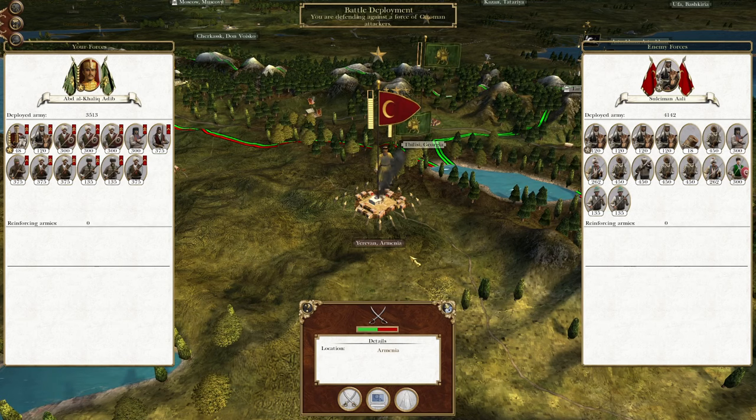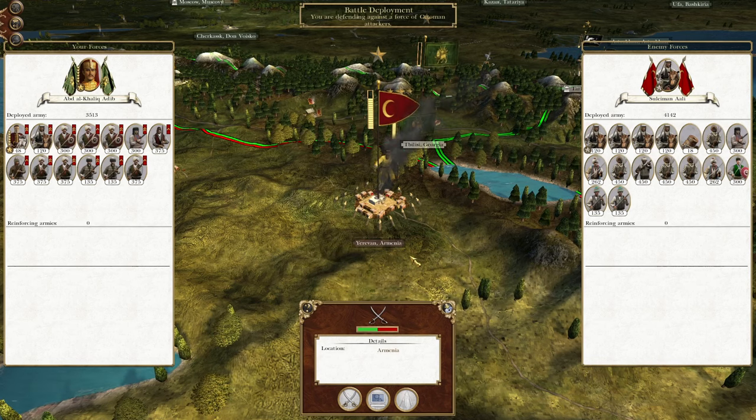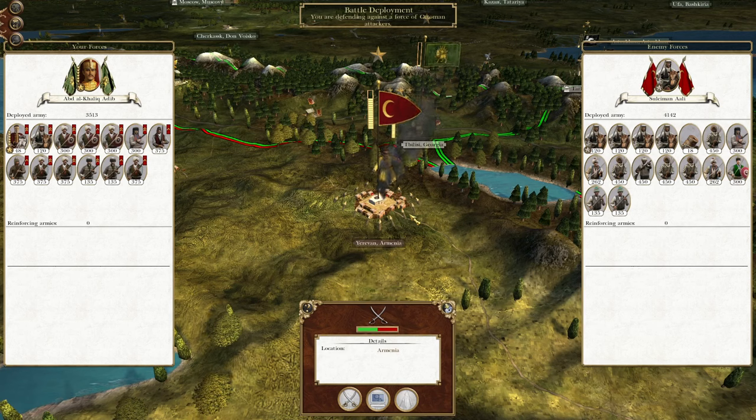What's up guys, this is the Broferman and I am back to bring you to the next episode of my Empire to War Let's Play as Persia. In this episode we are attacking the city of Yerevan and destroying the Ottoman garrison, taking another step towards Middle Eastern dominance.